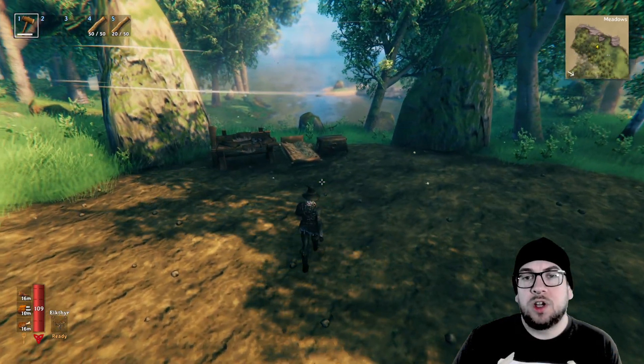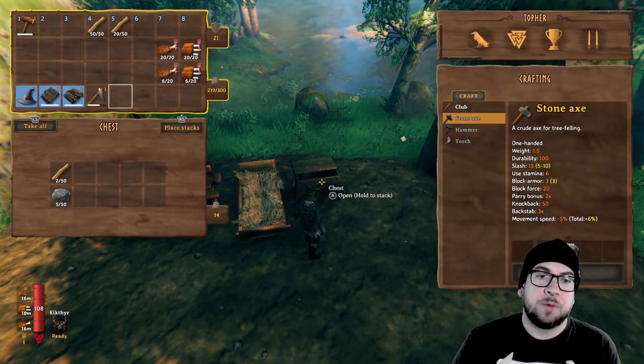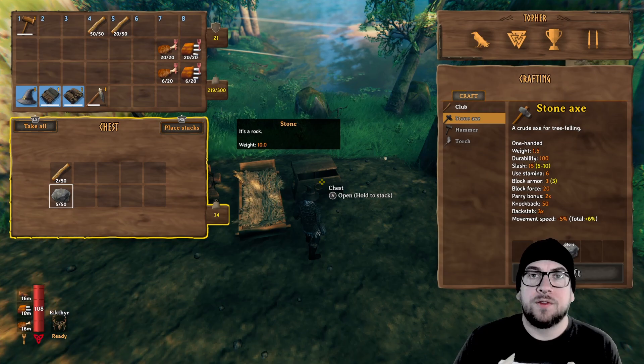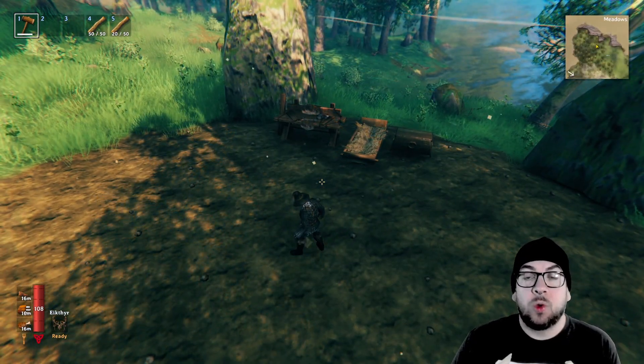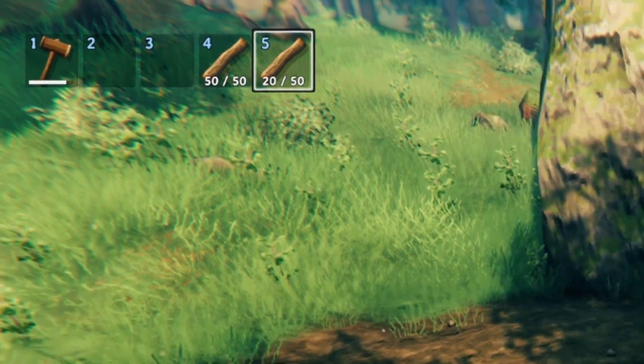So it's 100 wood in the challenge. You have to have a workbench, a bed, a chest, and a fireplace. I already put my materials in here for the fire — that's included in the 100 wood. So that leaves you with only 70 wood to build your structure. Let's get right into it.